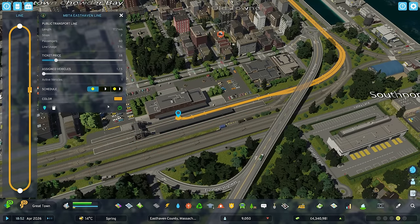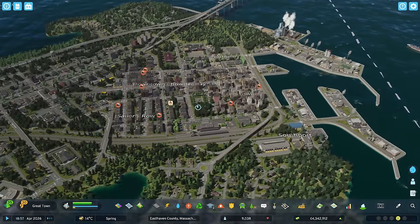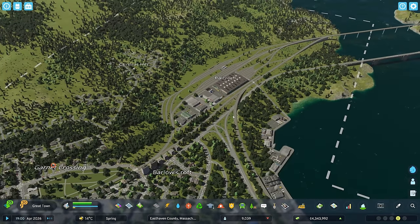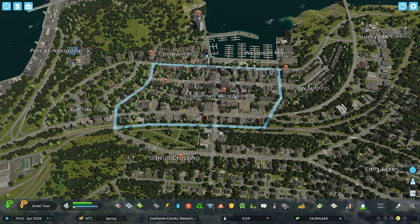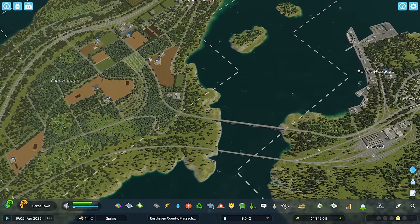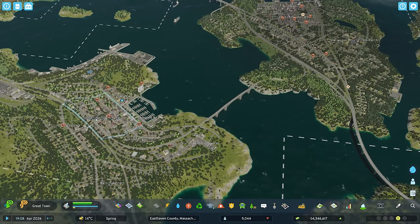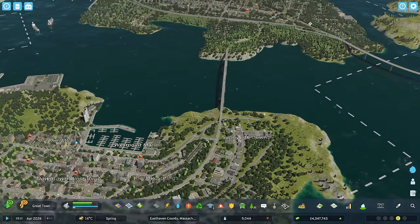Someone suggested coloring this line purple to fit with the real-life MBTA color theme, so we're going to go ahead and do that. The implementation of the rail yard didn't require too many complex infrastructure changes. Getting space for it and connecting it up was a bit of a challenge, but the real challenge is this episode — I'm planning on building a fully custom passenger train station in downtown West Point and then connecting it to Chowder Bay.